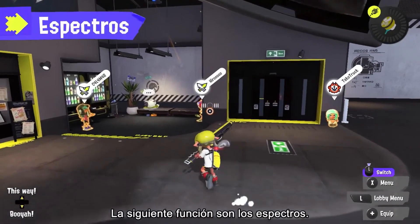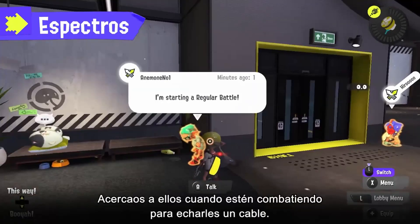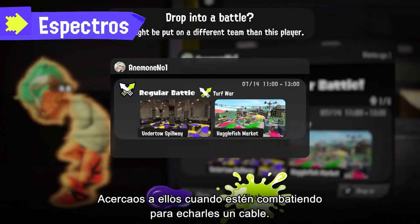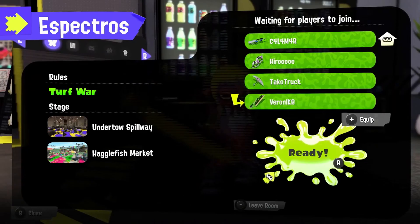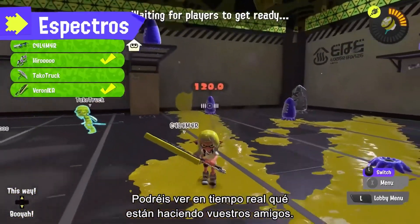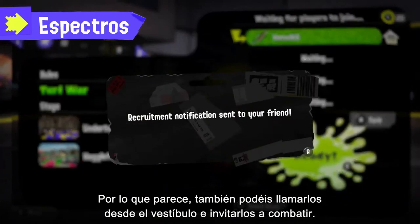Next up, Ghosts. Online friends will appear as 3D holograms. Drop in on friends in the midst of battle and play alongside them. You can also join up and start a battle on the same team. You'll be able to see what your friends are up to, and even call out to them in the lobby to invite them for battles.